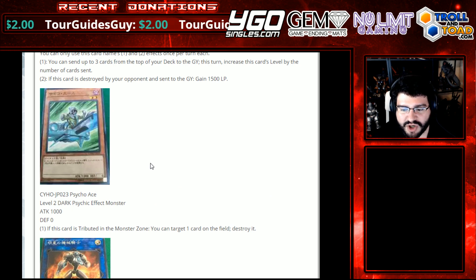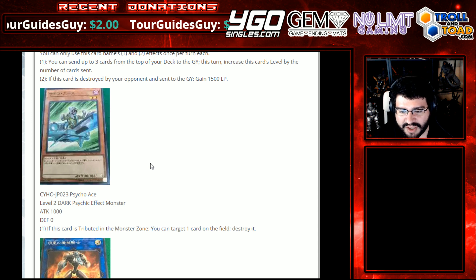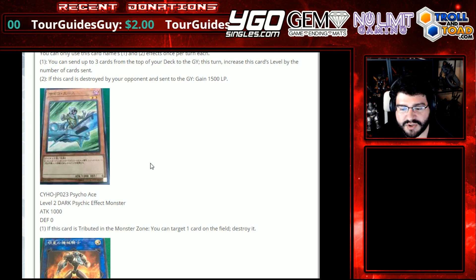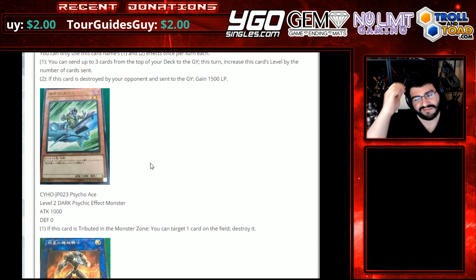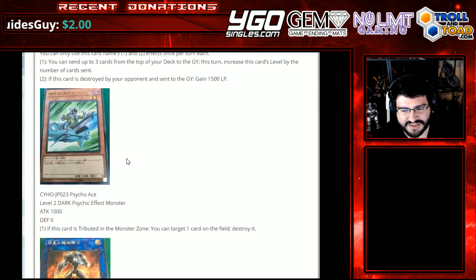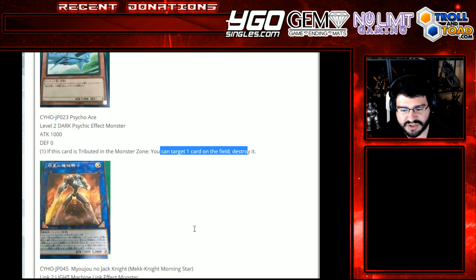Psycho Ace. Level 2 Dark Psychic Effect Monster — that is a teleport target off the top of my head. If this card is destroyed in the monster zone, you can target a card on the field and destroy it. Cute, but not that great. Targeting destruction — at least it's any card, not restricted to monsters.